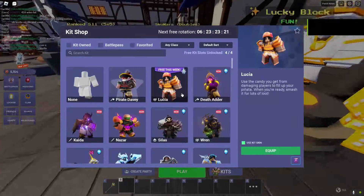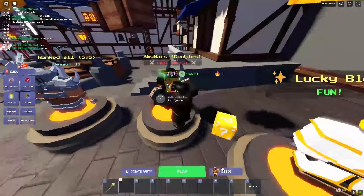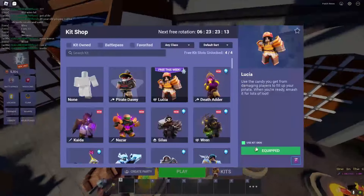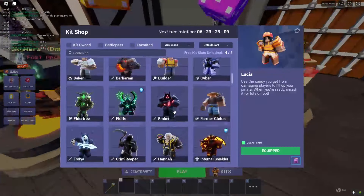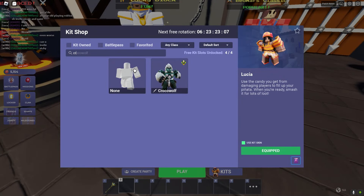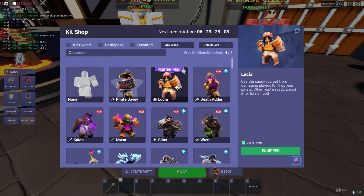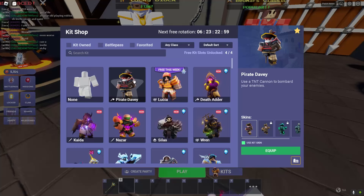All right, hello everyone! Today I'm gonna be testing out the Lucia kit. There are four new free kits this week — I think one of them was Evelyn, then Vanessa, and Crypt. I don't know why it only shows this one as free. Maybe it's something with the new update — you can favorite skins now.